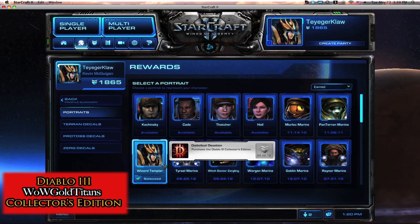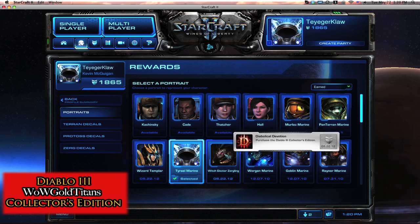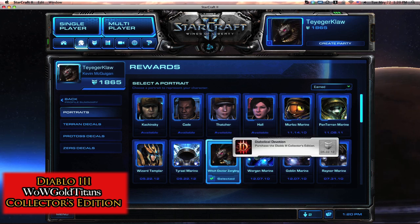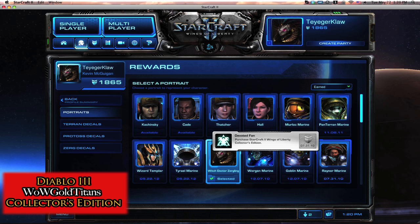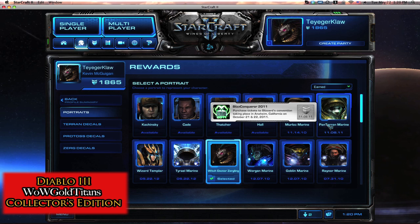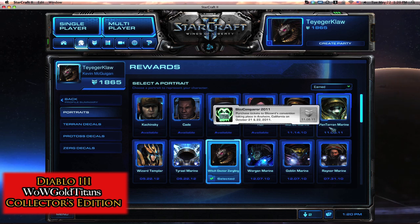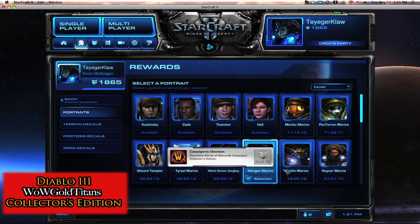We have the Wizard Templar, which is a Protoss-inspired unit, the Tyrael Marine — just a marine with some wings — and the Witch Doctor Zergling, which pretty much looks like the Fetish Shaman as well. That's kind of funny because pretty much every Collector's Edition or Blizzcon they give you some sort of marine. You got the Murloc Marine from 2010 Blizzcon, the 2011 one was the Panda Marine, and the Collector's Edition for Cataclysm was the Worgen and Goblin Marine.